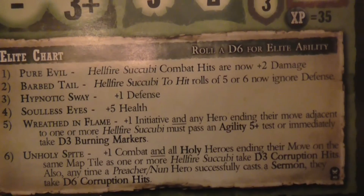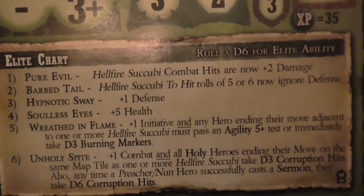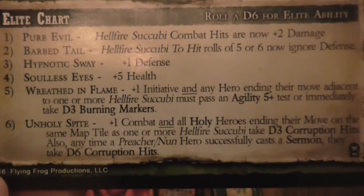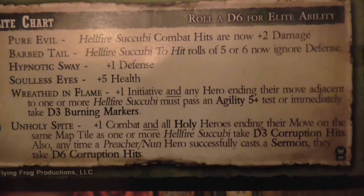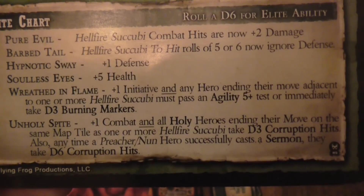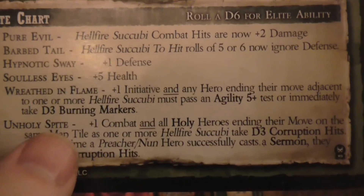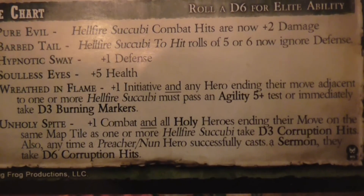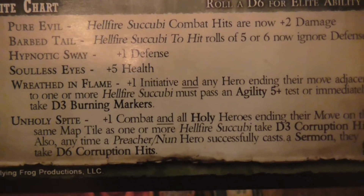Withered Flames: plus one initiative. Any hero ending their move adjacent to one or more Hellfire Succubuses must pass an agility test at five or immediately take burn markers — that's not great. Unholy Spike: plus one combat, and all unholy heroes ending their movement on the same map tile as one or more Hellfire Succubuses take d3 corruption hits. Also, any time a nun successfully casts a sermon they take d6 corruption points.